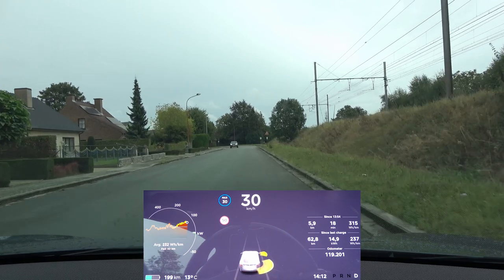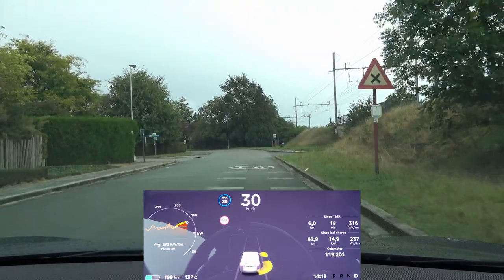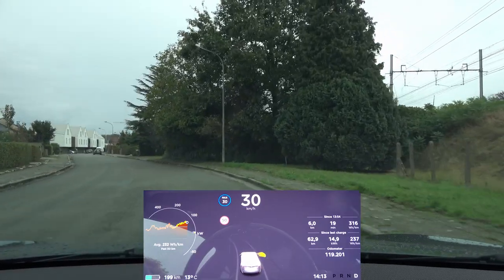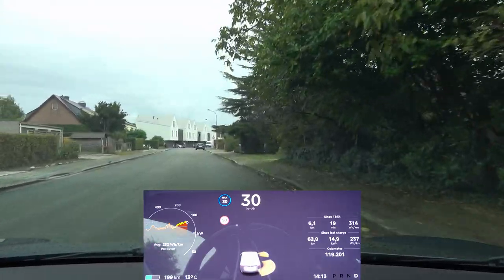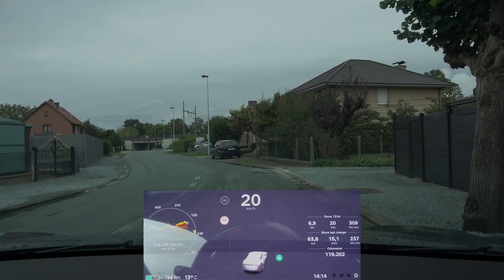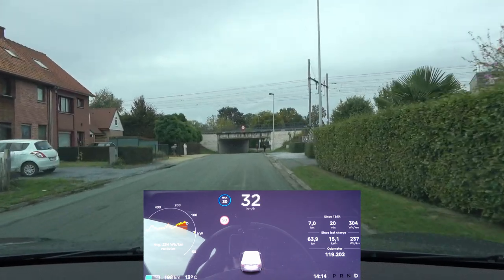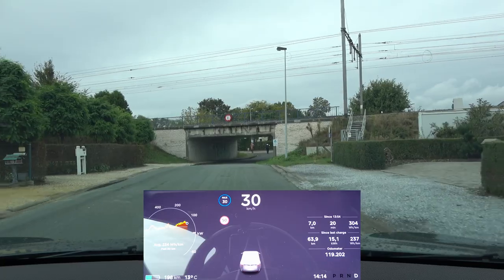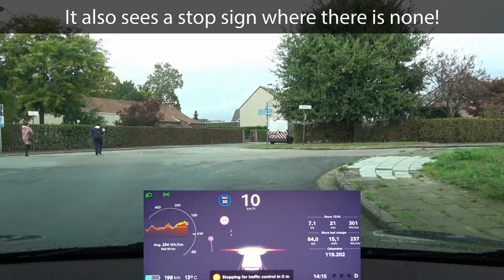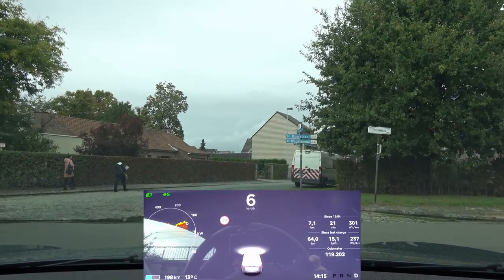Approaching the same intersection from the other side — nope, it is not stopping this time, which is really peculiar. Then approaching from a third side — the opposite of the first approach — it does stop for traffic control again, though not in the position I'd like to see, but it did stop.